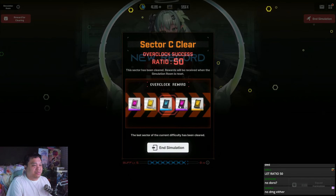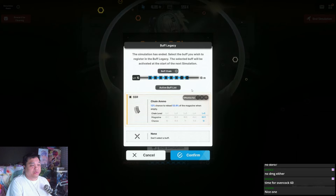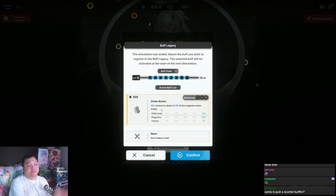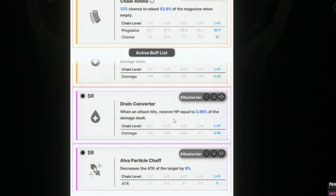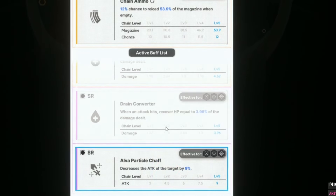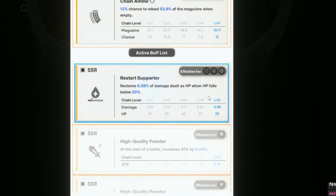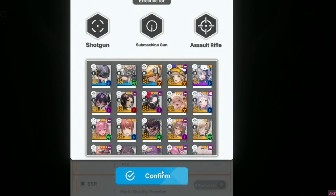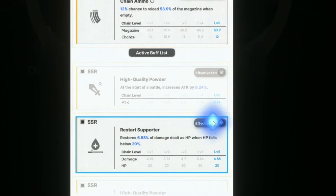There it is boys, overclock 50. I'll show you the full buffs. This is the one we ended up picking up during the run, which is a magazine restore. The one we replaced was the decreased target buff. The rest of the buffs we had were HP lifesteal for shotgun, submachine gun, and assault rifle — that's for when HP falls below 20 — but there is also an unconditional lifesteal.